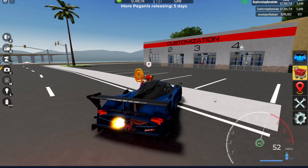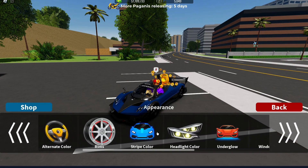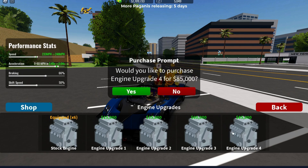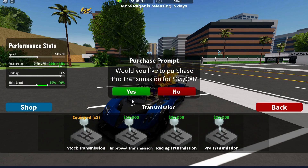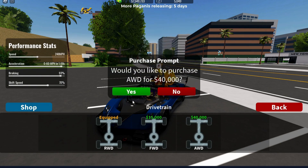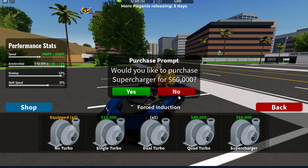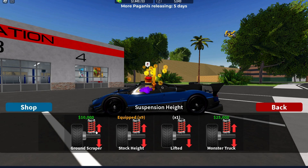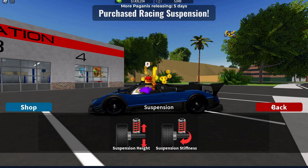Let's go into the customization. Portable garage — Appearance. I think I'm going to actually leave this one stock, it looks good. Performance — let's see what we can do. I'd like to buy the pro transmission because I'm just built different. I'd also like to buy all-wheel drive. There's a big difference between these two engine options — we're going to go ahead and buy the better one. Let's lower the suspension height, and let's go ahead and get some racing suspension in here. That looks good.